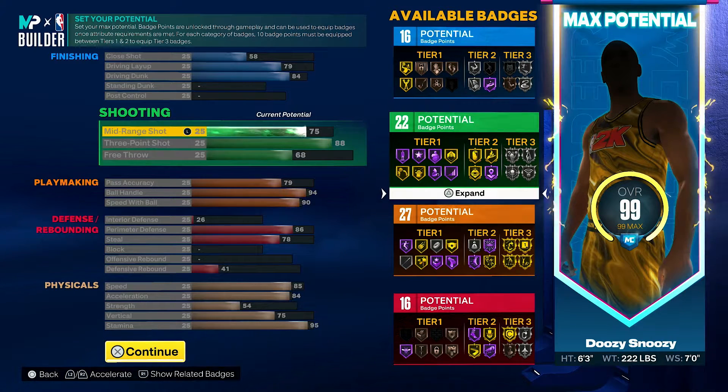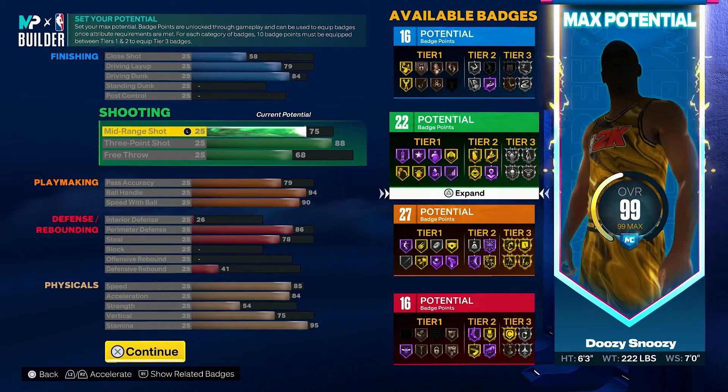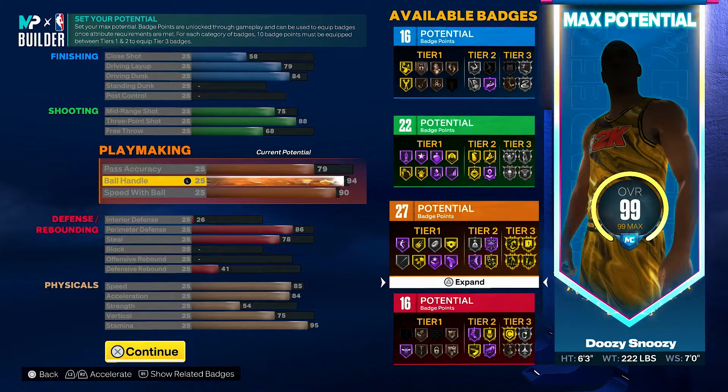Shooting: just amazing. 75 mid-range, 88 three-point, 68 free throw. Mike Wang has said you apparently need at least a mid-80 to be shooting consistently, but honestly if you have 75 mid and you have badges — we get 22 shooting badges. That allows us to get Limitless on silver, Blinders on silver, Dead Eye on silver, and everything else is either gold. We know Limitless Range is good, Dead Eye is good, and there are some new badges like Claymore and maybe Volume Shooter.